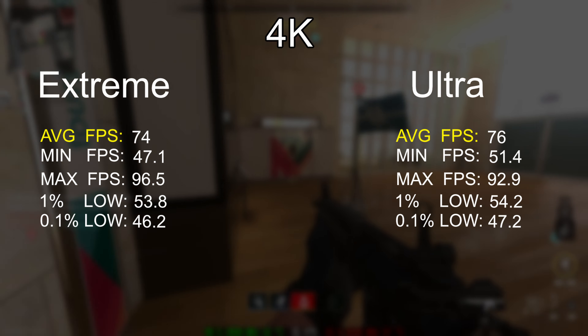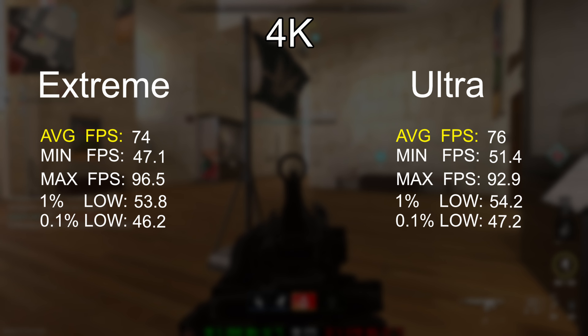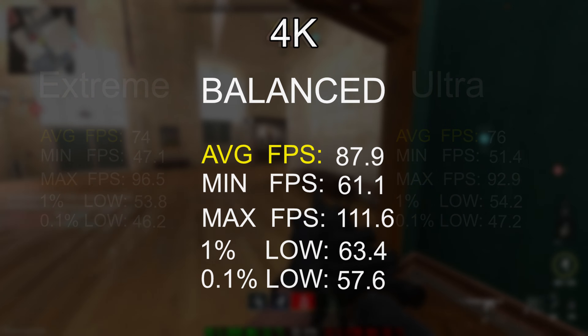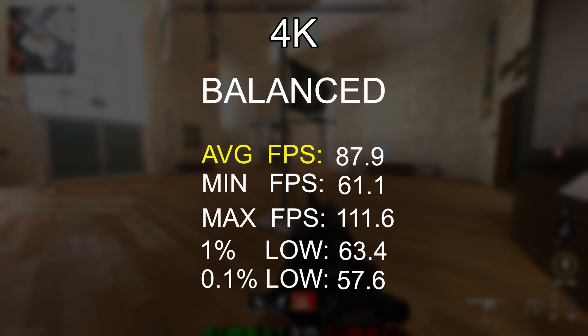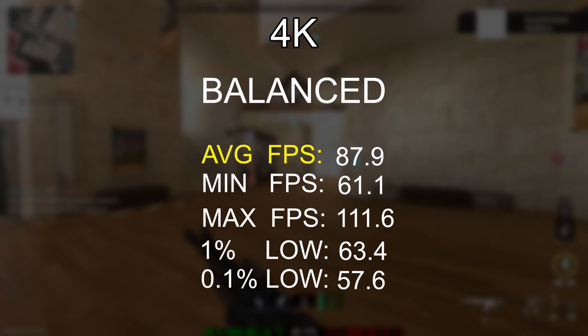That's it for the 1440p results. Now let's talk about 4K — how does 4K native compare to 4K with DLSS? Looking at 4K extreme and ultra side by side, there's not a big difference between the presets: only about 2 fps on average, with 74 fps average on the extreme preset versus 76 fps on the ultra preset, and the 1% lows are basically identical. Where we do see a noticeable improvement is dropping down to 4K balanced, which gives an average frame rate of 88 fps and 1% lows at 63 fps.